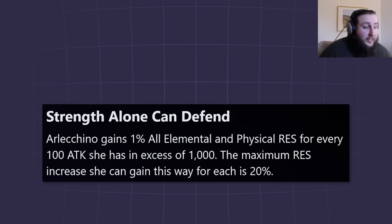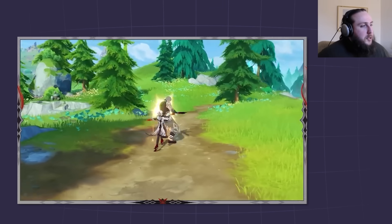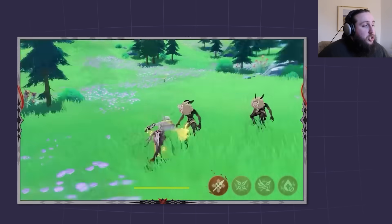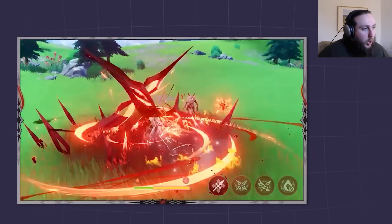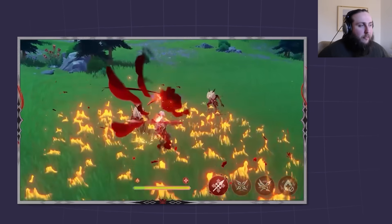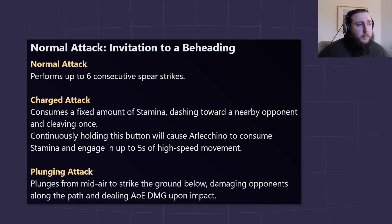With that out of the way, let's get into the meat and potatoes. Normal attack: perform a maximum of six consecutive attacks. Charge attack: this is a fixed amount of stamina, dashing toward a nearby opponent and cleaving once — so it's different from the default polearm charge attack, functionally a lot closer to what you'd expect from a sword charge attack. Continuously holding this button causes Arlecchino to engage in up to three seconds of high-speed movement — effectively she has an alternate dash on her charge attack.